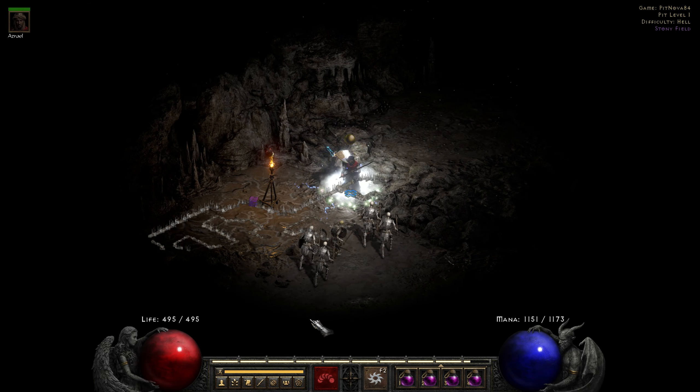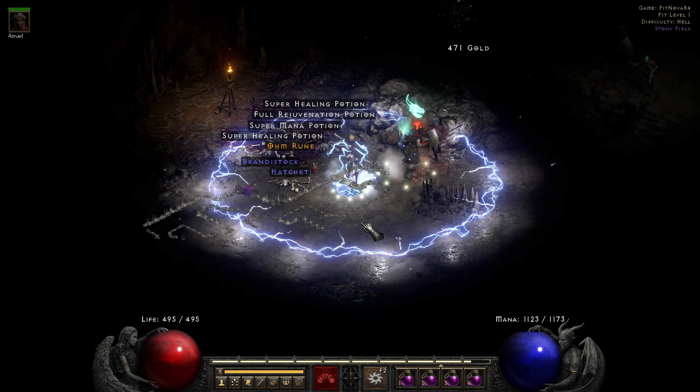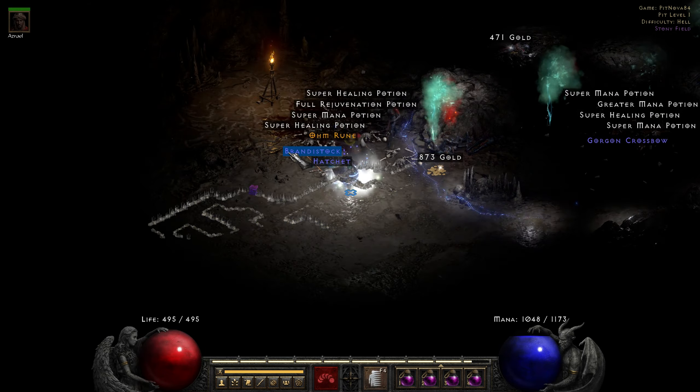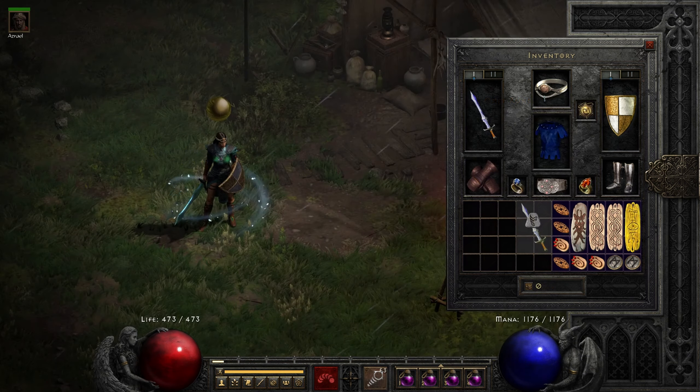This Ohm rune I found remains to be the only high rune that I've actually dropped in the third season of play. It was worth around 500 forum gold on JSP when I got it, but I ended up making my own CTA with it — no regrets whatsoever.